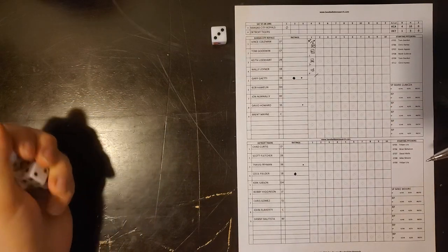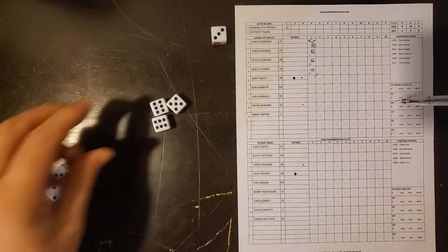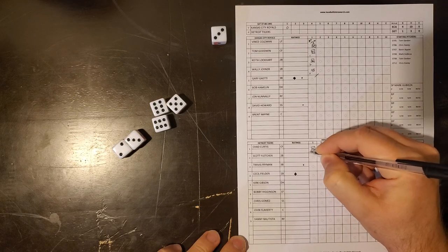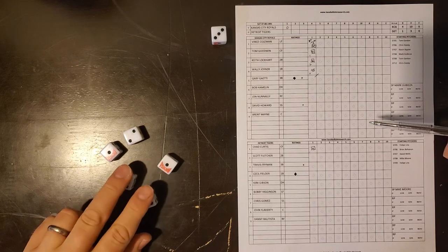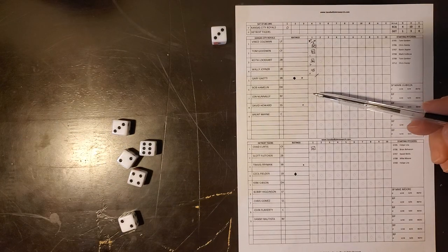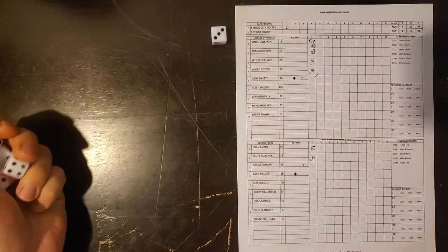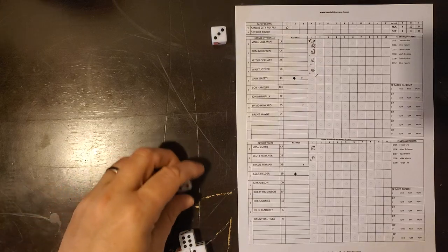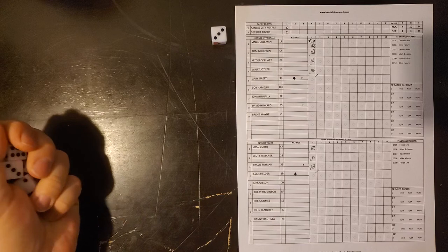We head to the bottom of the first inning — Chad Curtis, Scott Fletcher, and Travis Fryman against Mark Kubiza. The roll gives 22, which is a strikeout, so Chad Curtis goes down. Scott Fletcher comes up with one out and nobody on — eleven, twelve, plus three is fifteen, which is a fly ball to the center fielder. Tom Goodwin puts that away for out number two. Then six, twelve, plus ten is 22 — another strikeout for Mark Kubiza. He has a good one-two-three inning. Down goes Detroit — no runs, no hits, no errors, no one left on. We head to the top of the second inning.